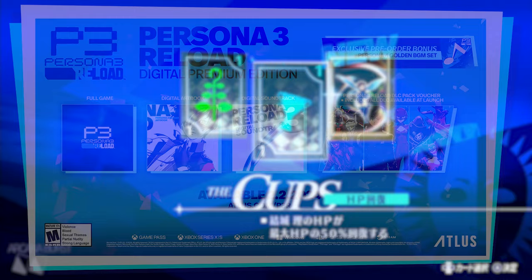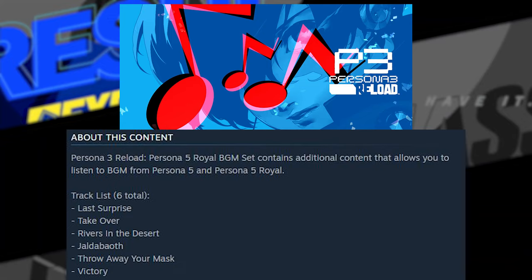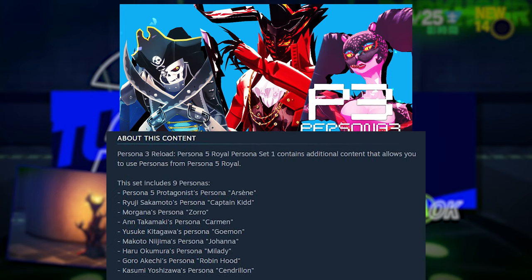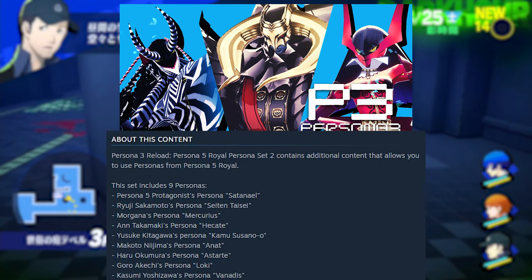The DLC includes: the Yasogami High outfits, the Shujin High outfits, the Phantom Thieves outfits, the Persona 5 and Royal background music set, the Persona 4 Golden Persona set — which includes Izanagi, Kaguya, and Magatsu Izanagi — the Persona 5 Persona Set 1 — which includes Arsene, Captain Kidd, Zorro, Carmen, Goemon, Johanna, Milady, Robin Hood, and Cendrillon — and the Persona 5 Persona Set 2 — which includes the Ultimate Personas: Satanael, Satan Taisei, Mercurius, Hecate, Kamu Susanoo, Anat, Astarte, Loki, and Vanadis.